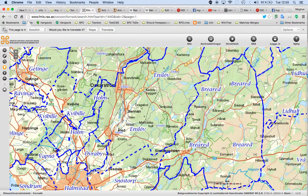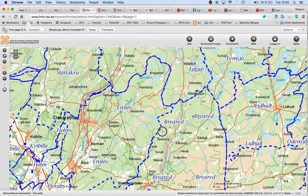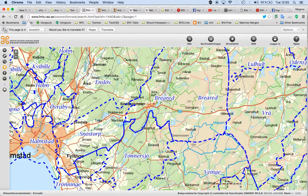Then you can see that Holm is starting over here, Slacked, Åker over there, Brea, Red, Thorup and so on, and Snötorp down here.